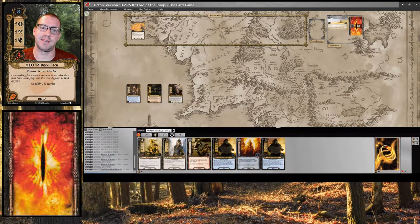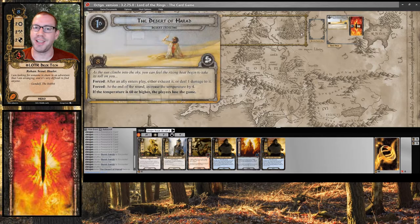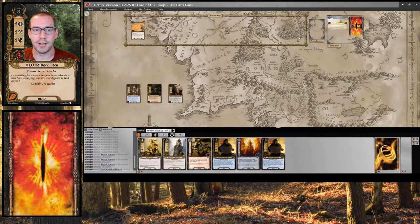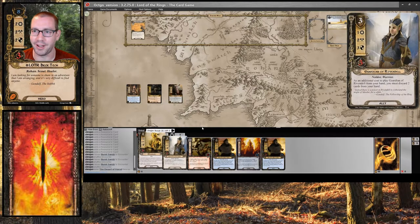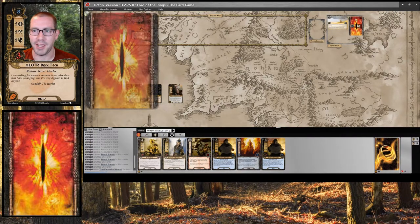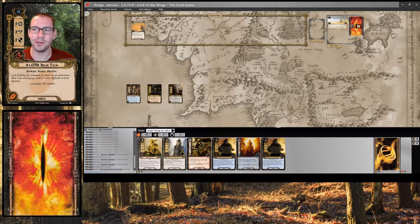Hey everyone, this is Chris, sometimes known as LOTR Deck Tech, back again with Quickbeam and a brand new green screen, which you can probably see — or hopefully not see — behind me. This time we are going up against Desert Crossing. Got my opening hand right here, which has Treebeard, probably the most important ally to get early. I got my heat tracker next to the quest deck so that I don't lose that temperature tracking. I'm going to try and be a little better about the rules today, while also playing a little bit faster. So let's get started.